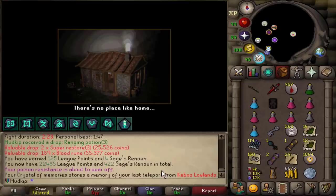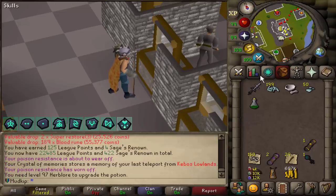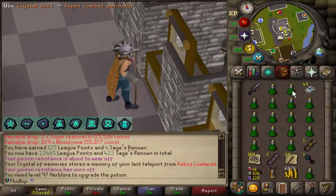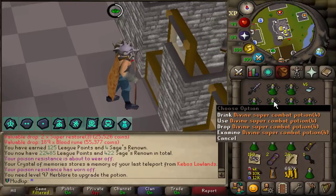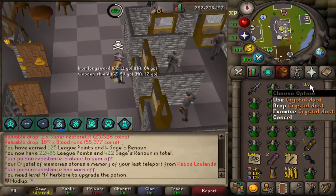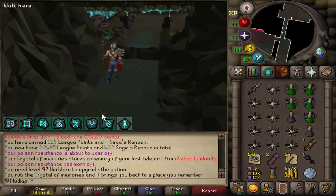Back at the bank - that crystal memories teleport is going to save on travel. I want to make divine super combat potions so I'm going to crush up some crystal shards. I'm not sure how many I need - if I use it on a one-dose potion the Mixologist keeps it as one dose. It uses up the crystal dust though - it's supposed to be one dust per dose in the main game. I'll just make a bunch of super combats into divines because it'll be really nice for Hydra. It uses up four crystal dust regardless of how many doses. Here's the new inventory - just divine super combat potions. I probably won't even use the food but I'll bring it just in case.